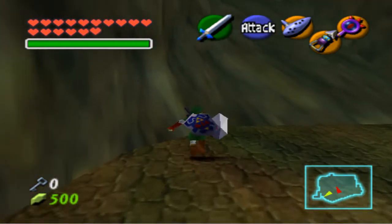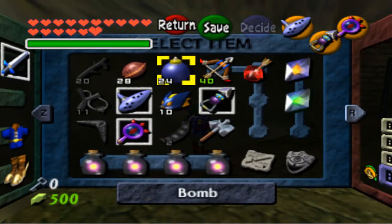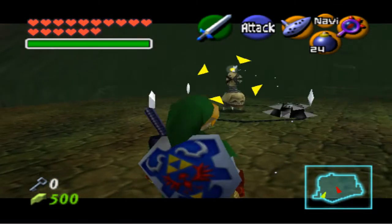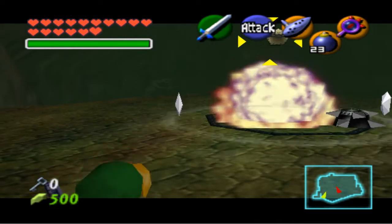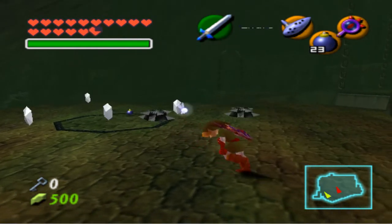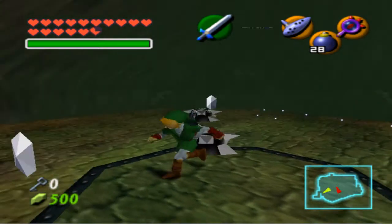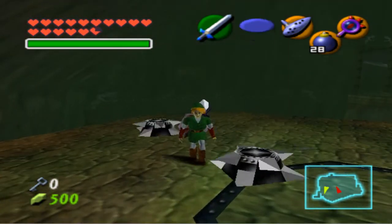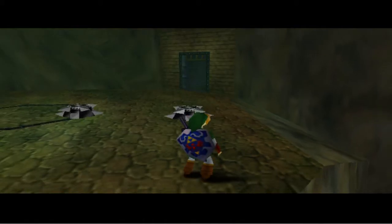I should properly pull out my bombs because over here there's a BMO enemy. So die! And under that is another silver rupee - that's the reason why you want to bomb it. And that opens up the door.